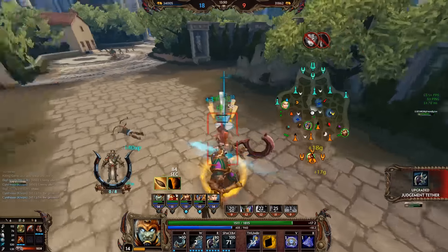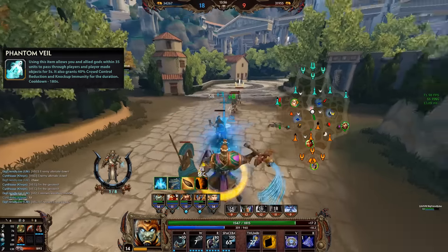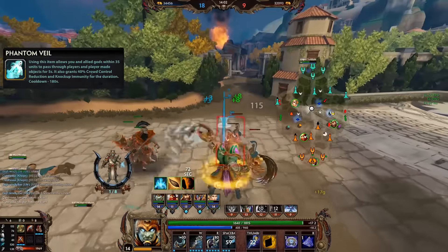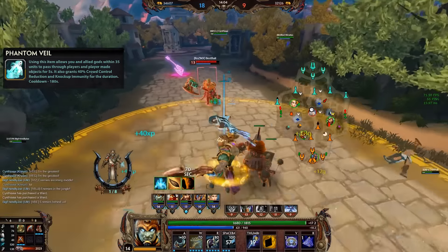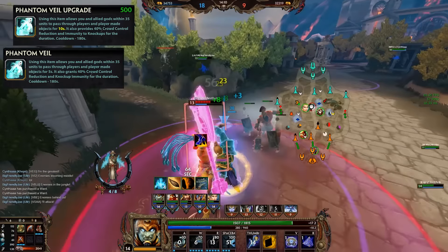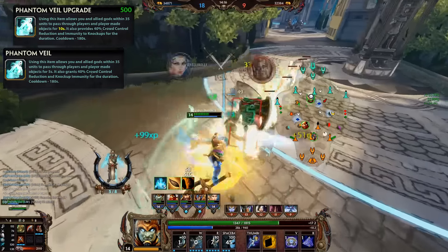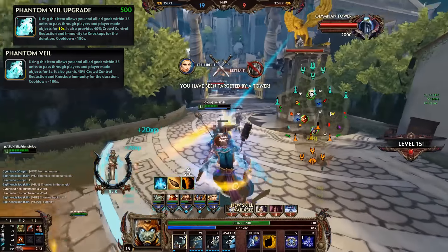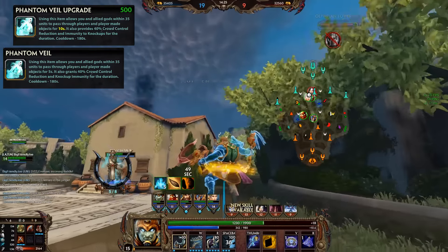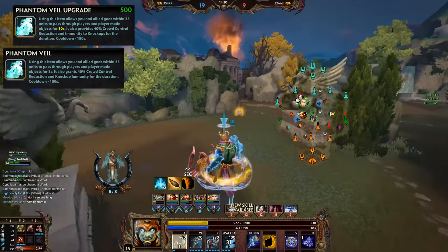Phantom Veil remains a specific counter to walls, but also makes you immune to knock-ups and gives you 40% crowd control reduction now, so against very CC-heavy comps it makes a lot more sense in general. The downside is the 180 second cooldown and the 5 second duration, which is not all that long. The upgrade version increases the duration to 10 seconds, but it's still a fair bit of gold. Very much a situational counter — you'll see it picked up against Odin, Thor, Ymir, Tyr, anything that really relies on those abilities.